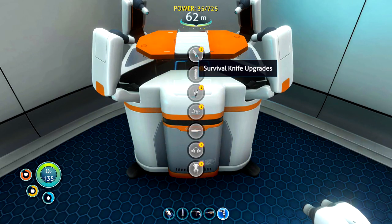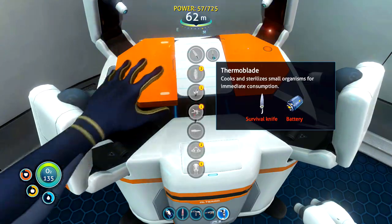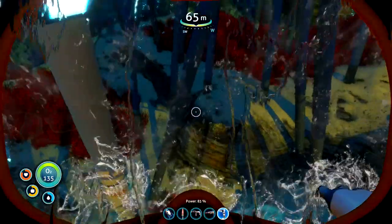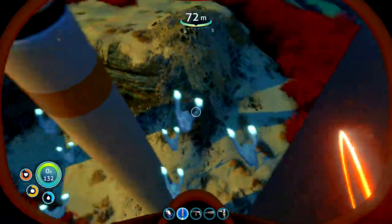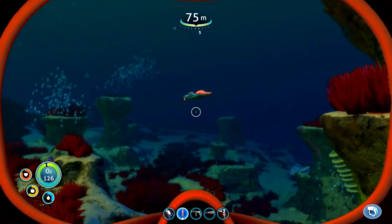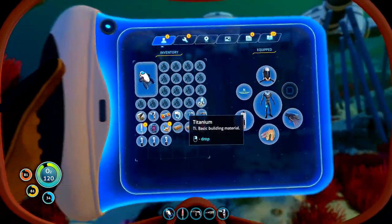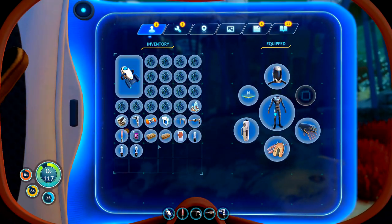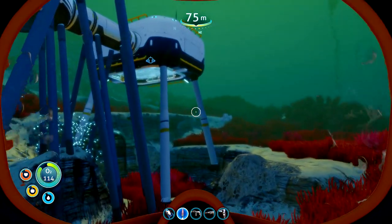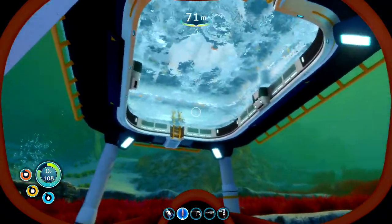We can do the survival knife — that just requires a battery. Fantastic, so now we've got the thermal blade. Just to show you how this one works — basically you can cook fish while we're outside. So food's not really a problem. Even if we run out, we can immediately just get something cooked to keep us going. And plus, it does more damage. So that's the first upgrade we've grabbed.